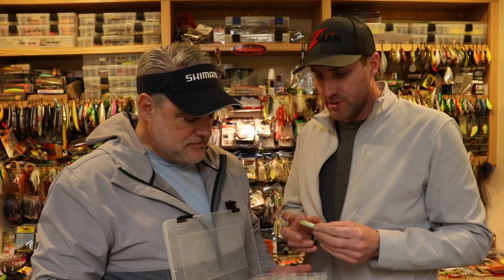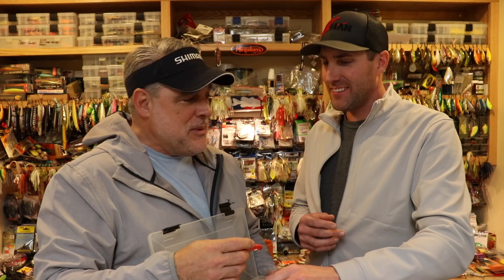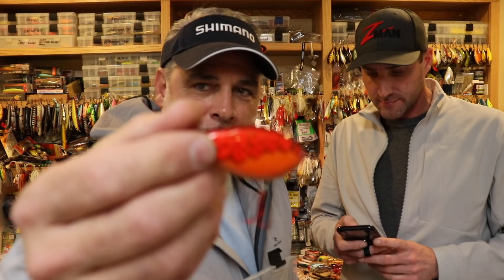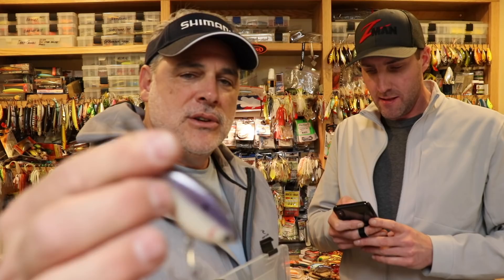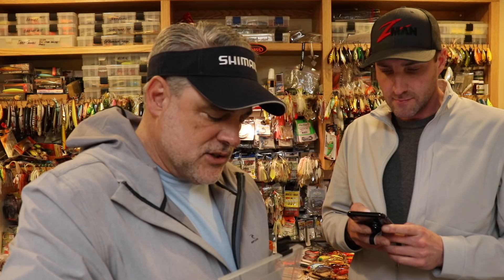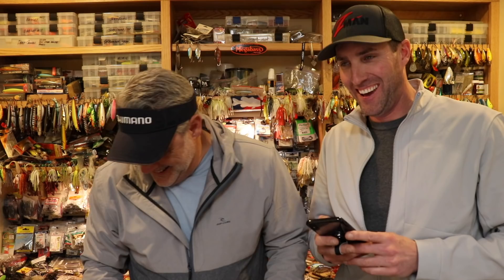The Suicide Shad — very interesting. You can also add a small spinner to give it more flash. We've got different colors here: red crawl, fire tiger, purple shad — I love the royal shad right here, the purple back with a lot of nice flash. For murkier situations I put a feather treble on that one. That's the Suicide Shad.